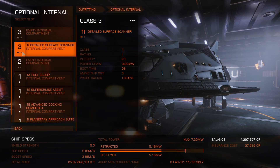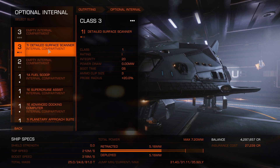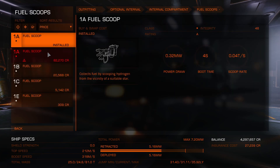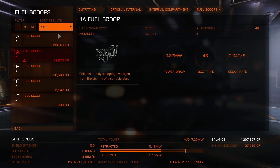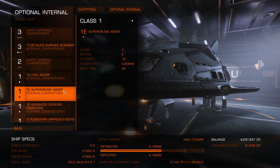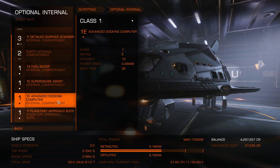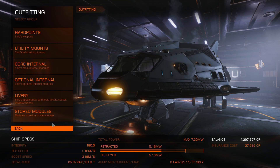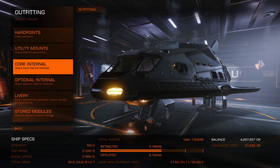You don't really need a detailed surface scanner but it does get you a bit more money. I would recommend getting a better fuel scoop than 1A because it gets really tedious sitting above a star. Have an advanced docking computer if you can't dock on your own — and that's pretty much all you need.